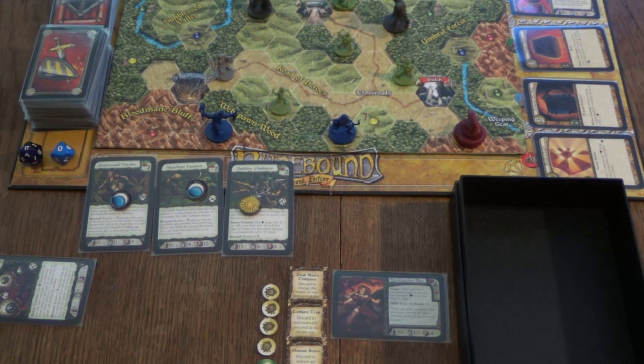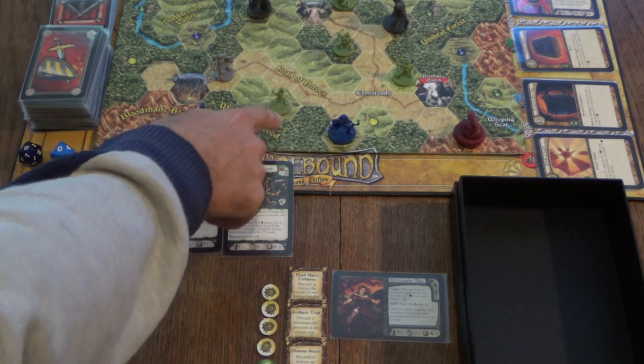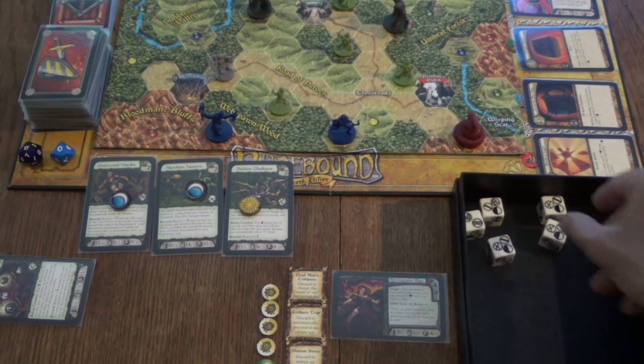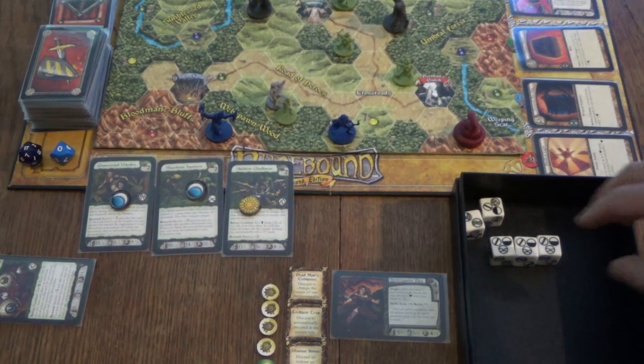We successfully defeated the first adventure. The plan for Elga is to move to the next green adventure, get some more gold and experience, then enter Herman's Gulch to buy the shield. We need at least one hill to enter this space and we're not adjacent to it, so we have to roll movement dice. We roll and get not just one hill but three hill icons — so we move over one hill and into the adventure.